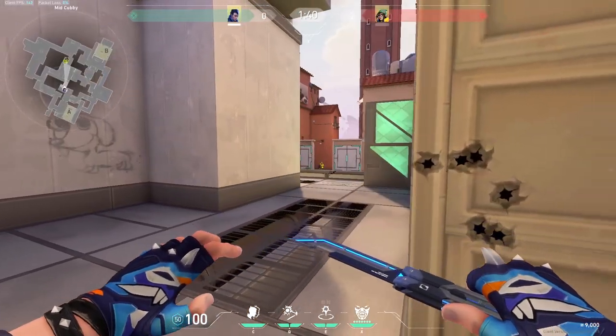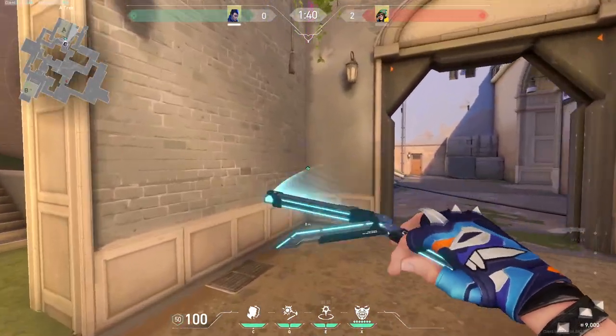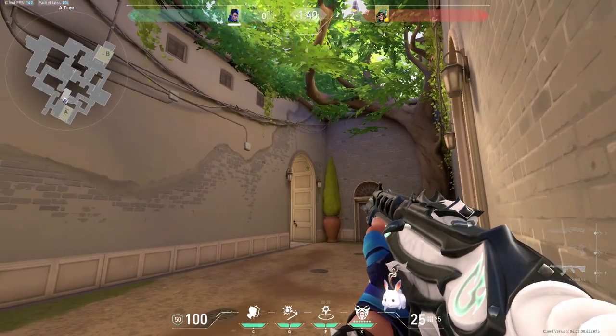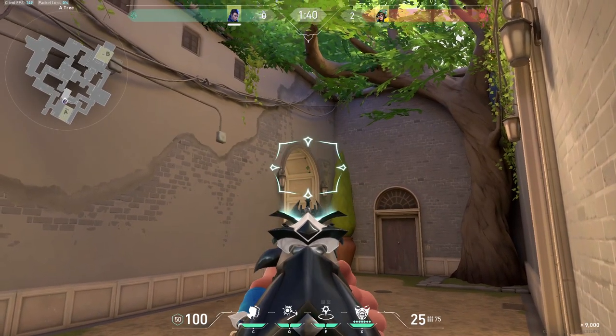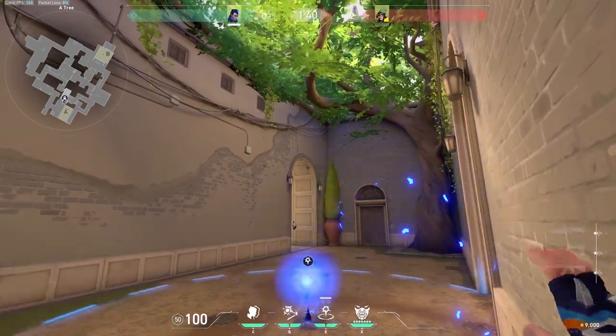Do you like Yoru TPs that go across the map because they look cool? So here are three lineups. For the first one, place yourself against this corner. From this corner, pay attention to that box right over there by the arch — aim at the middle of the right side of that box, but make sure it's slightly up. Take out your TP and then cast it out.